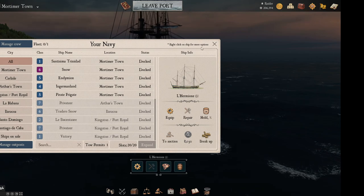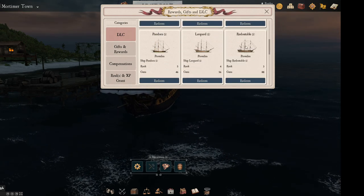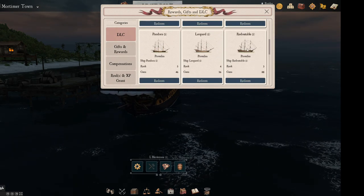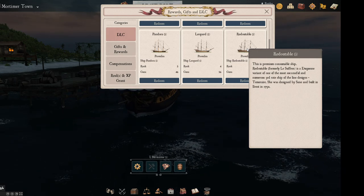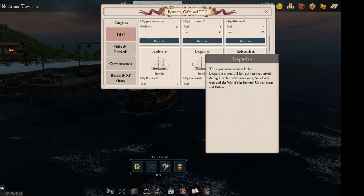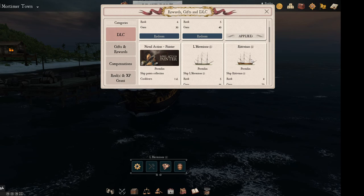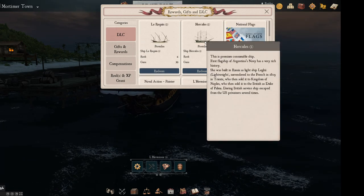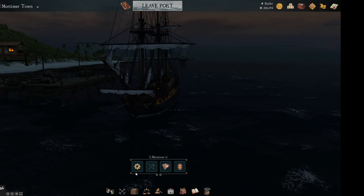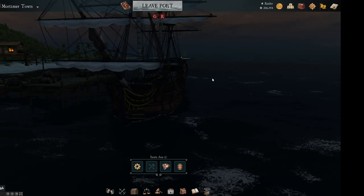Literally almost all the other DLC ships are better. The Redoutable over the Santa Ana — it's historically accurate, it's a good ship. Then the Leopard — exact same thing: historically accurate. Same thing with the Rathsfaden — not overpowered, a good ship, well balanced. The Hercules — diverse. But the Santa Ana? Not acceptable.